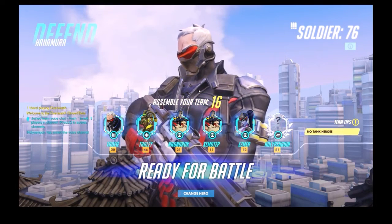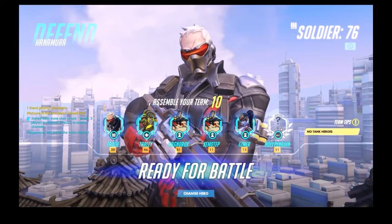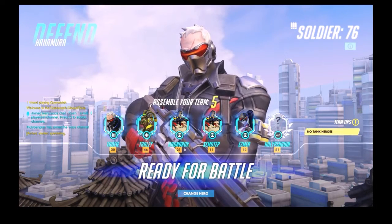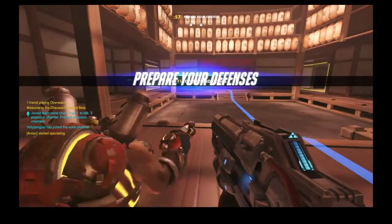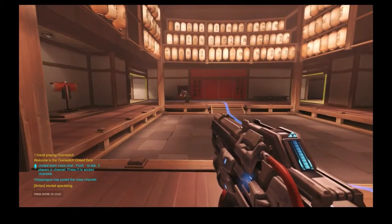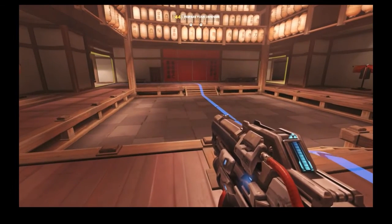Nothing seems too odd so far other than two Torbjörns on our team. We're missing the sixth player — probably should have a Reinhardt or something. We're on defense. Third Torbjörn. Okay, so we start the game and I have no UI. I hit F1 to view details and my chat moves out of the way and the timer at the top disappears for a second, but still no UI and no information on my hero.